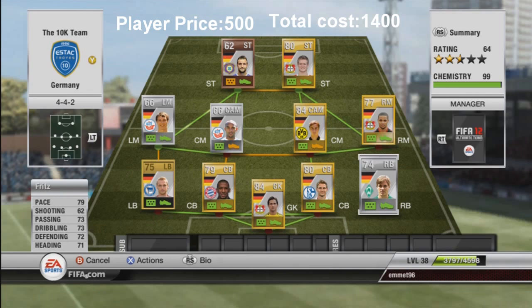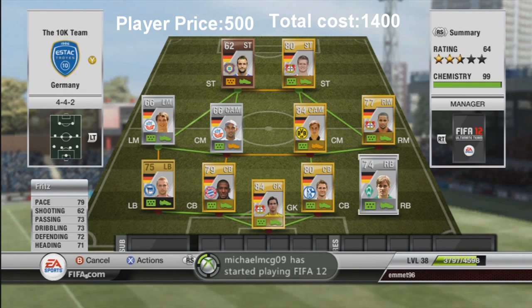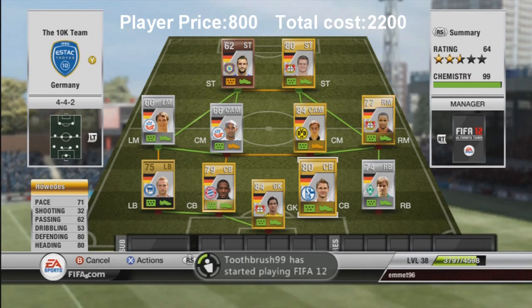At right back we have Fritz, who's a very solid player: 79 pace, 73 passing, 73 dribbling, 72 defending, 71 heading. He's just a very good player to have and quite a solid right back.